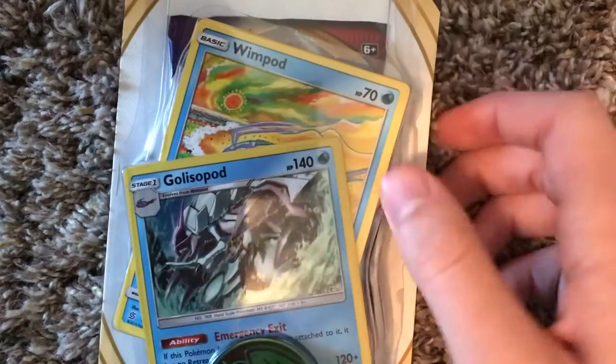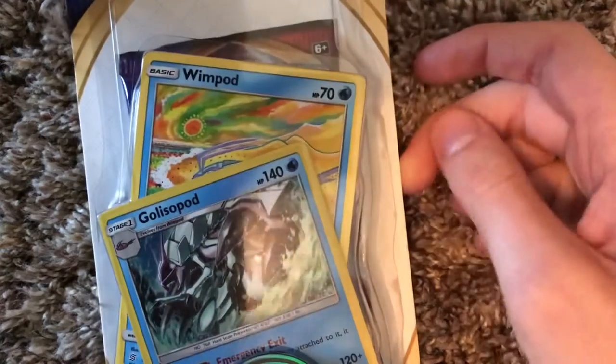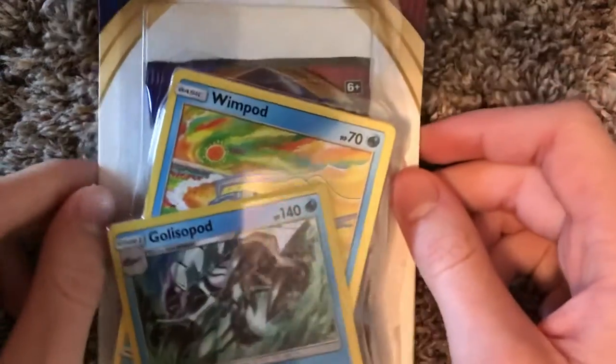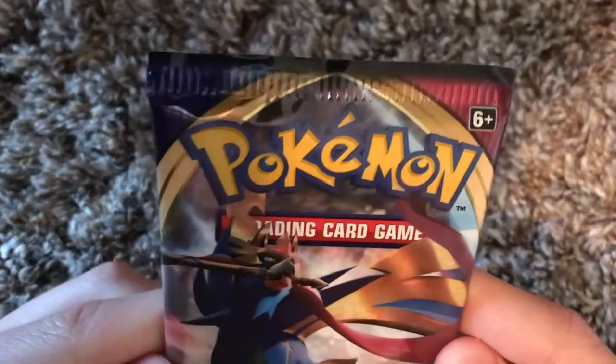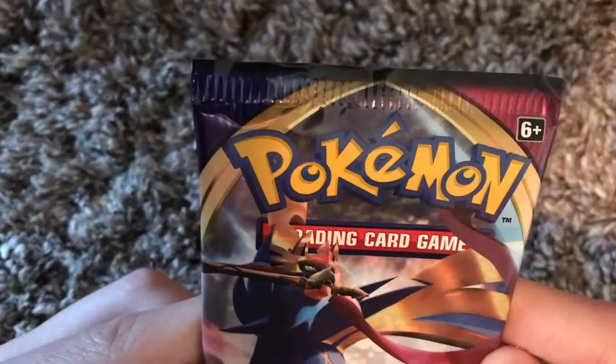Now we're gonna get into this bad boy right here — Pokemon Sword and Shield pack. As you can already tell, we have a Wimp Pod and a Golisso Pod on the front. So without further ado, I'm gonna get this thing open. We also have a token too — it's a set tile token, so that's pretty cool. Here's the front — it is a... What is that? That's Zamazenta, right?